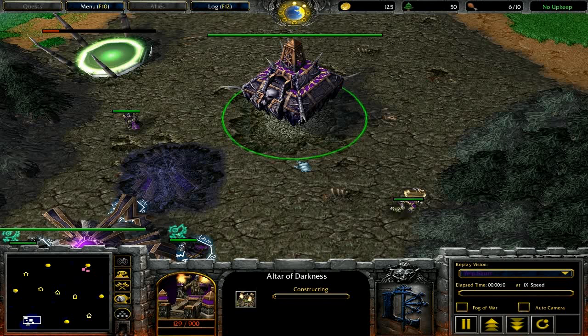Ziggurats are the most important building for undead base blocking because they don't have any spaces around them. The necropolis, on the other hand, has two spaces around it, making it completely useless for blocking. Two spaces means a hero can get through — a fiend, an abomination, or any medium to large-sized unit needs at least two spaces to pass.